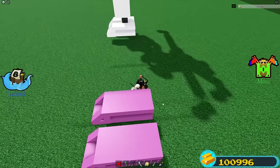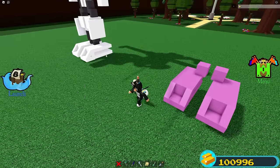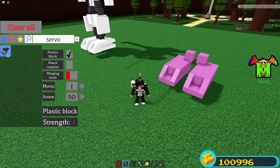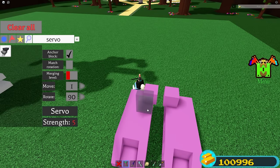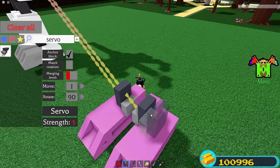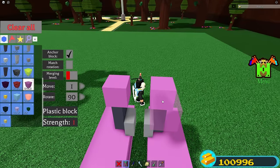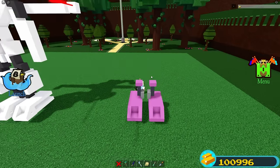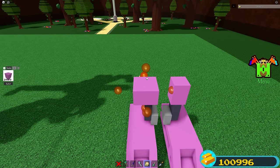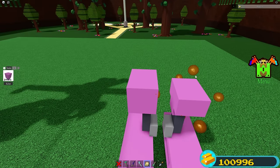Now we're going to go ahead and get our servos. Place one plastic block on each side — this is just going to be for reference for where to place our servos. Put your rotate back onto 90 degrees and your move onto one. Then rotate your servo and place one right here and the other one right here. Then delete these two reference blocks. Now place another plastic block on top of both of these servos and scale down on each one. Then place another plastic block on top of each one, scale out on each side — out forward to the side and backward — then scale it up one time.